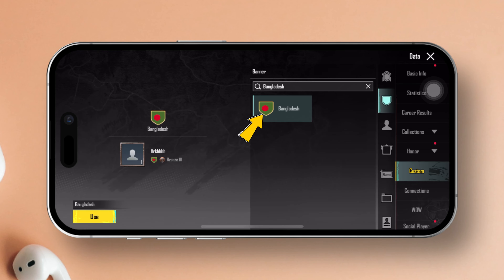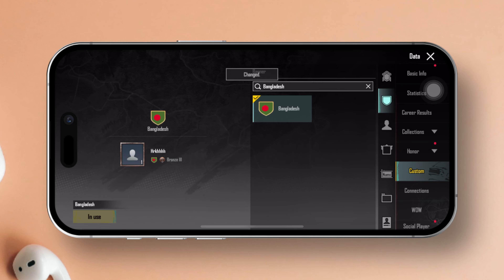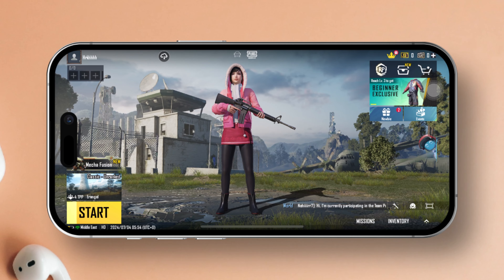If you don't want to scroll through the whole list, you can use the search bar to find it quickly. After finding your flag, tap on it once, then tap on Use, and finally tap OK.